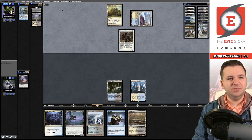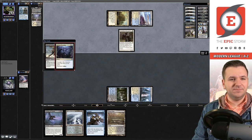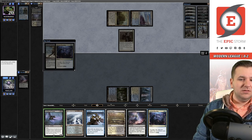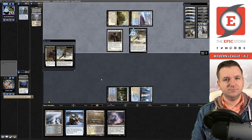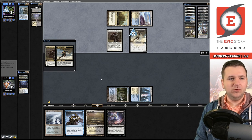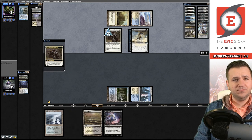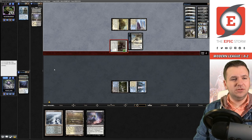They play another Cavern of Souls into Champion — did they draw a Thalia's Lieutenant? They drew the Freebooter. Let's Mend — need to get this Archon to the graveyard. They Freeboot us, looking for Persist. They should probably take the Consider here, but there's some argument for taking Thoughtseize. They take the Consider and we take two down to 14. Come on, Persist!